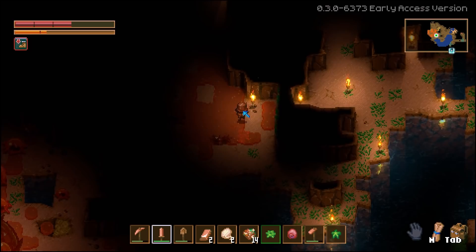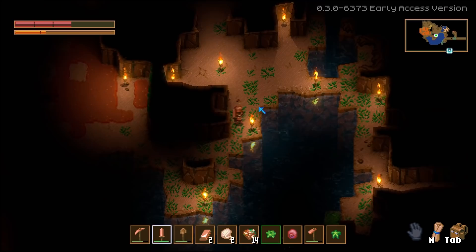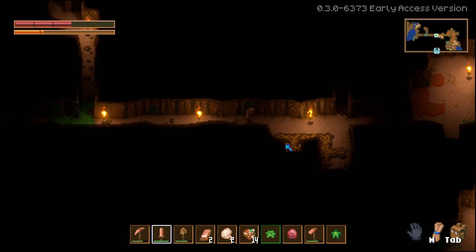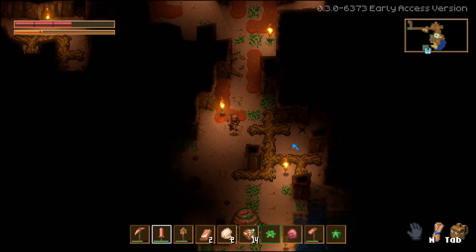Ow. Okay, that's most definitely enough slime. Let's go back — I want to make that lantern so it's not hard to see what I'm doing. I have enough copper that I should be able to make some stuff. And the last thing is I need food, like, real bad.